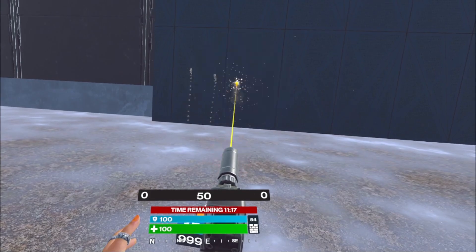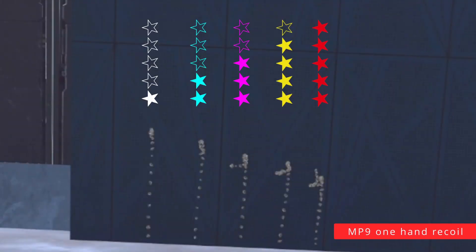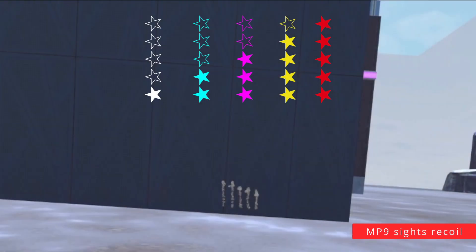The recoil, as usual, gets a bit less with every star. Here is one hand recoil, two hands recoil, and two hands recoil with the sides. The recoil is pretty simple and easy to control, similar to UMP.